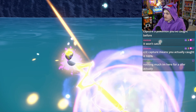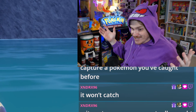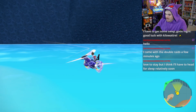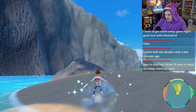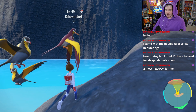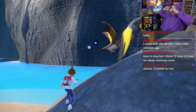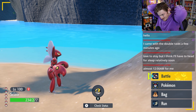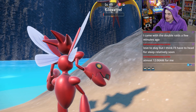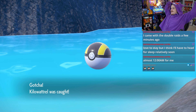Alright, we're going for it — we'll catch this thing. Now we can make this sparkling electric sandwich and try to get our Kilowattrel back. Oh, there it is! Oh my gosh — now how do I guarantee myself to get it? There we go — we got it! Let's go! Holy moly! I didn't even try with the quick ball there. I almost kind of want this in an ultra ball anyway — kind of matches the vibe. We freaking did it. Oh my gosh.